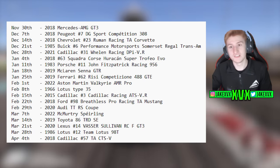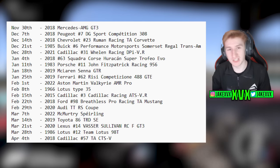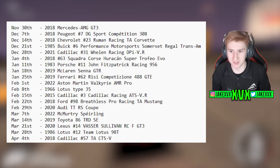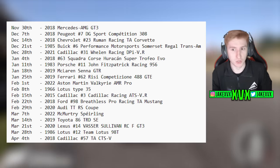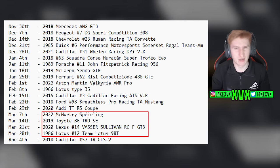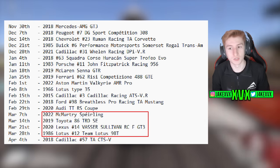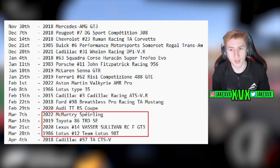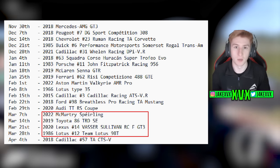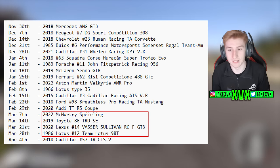Rolling back on the car pass — this is the list of leaked car pass cars from many months ago. To this day, every single one has been added apart from the McMurtry Spéirling. We got the Toyota, the Lexus, and the Lotus, but not the McMurtry. What we got instead was the Nissan Motorsport Sylvia Super Silhouette Number 23, which wasn't actually on the leaked list at all — a surprise for this update.